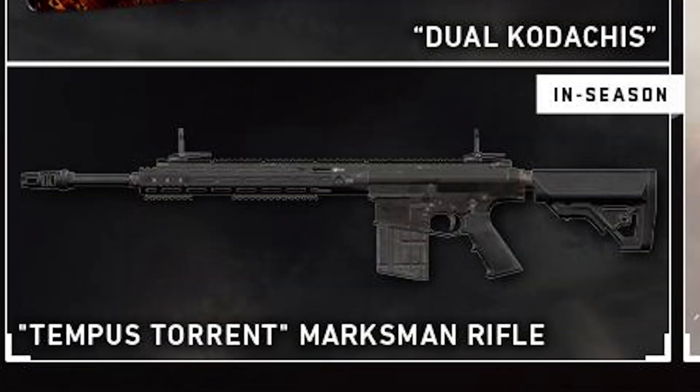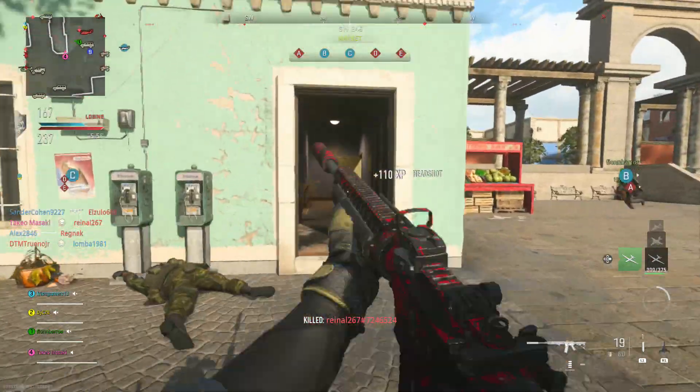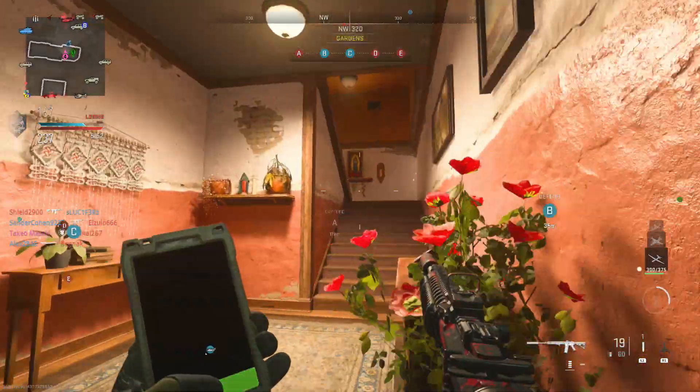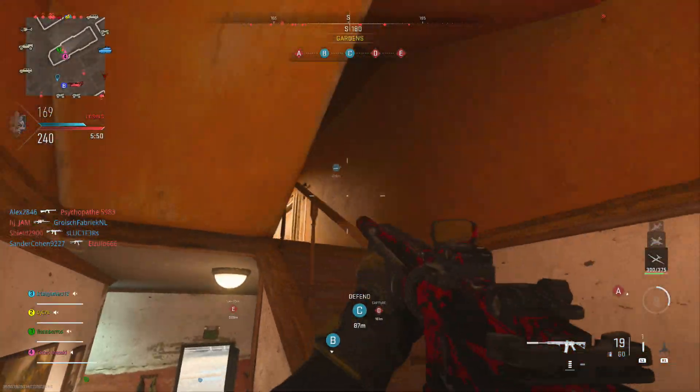There is also the new DLC weapon, the Tempest Torrent marksman rifle, which should be unlocked via a simple challenge. It looks like it's kind of part of the same weapon family as the Season 2 assault rifle, the Hemlock — it looks kind of similar. I hope it's not locked behind another DMZ challenge or something.